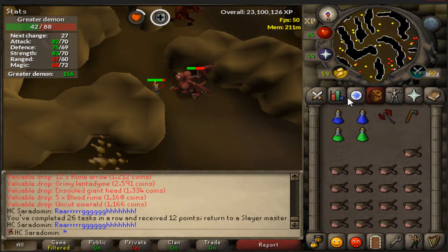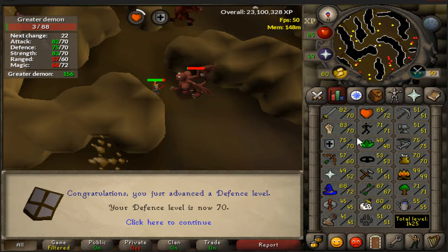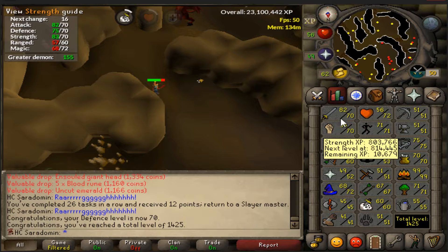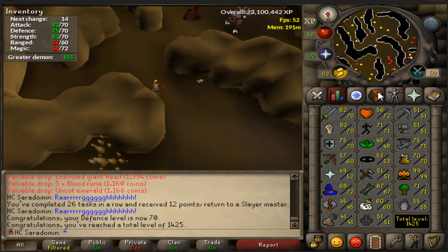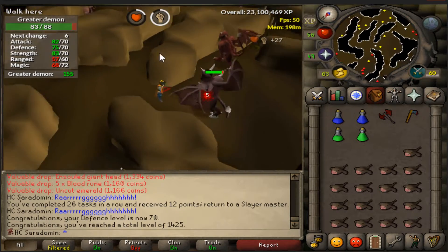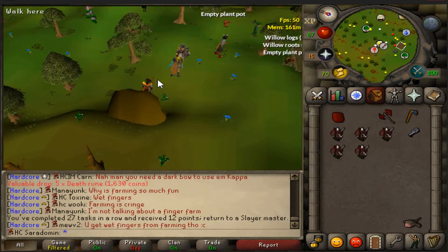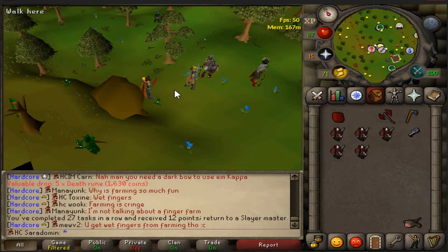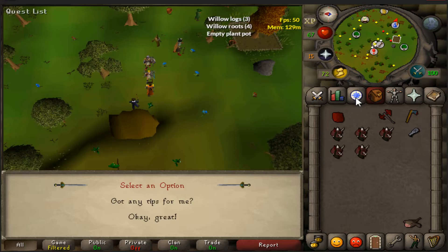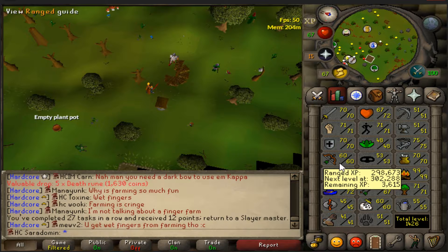Sometime during this kill I'll be getting my defense up to 70, which is where I'm going to stop training defense. I'm going to be training strength all the way until I get a whip, and then from then on I'll use controlled. After this task I'm going to try out barrows — why not see if my luck is good. I completed that greater demons task, and I got blood — but I want to try barrows first, so I'm going to get geared up and get 61 range beforehand.